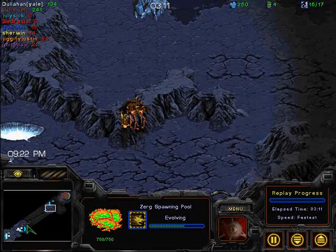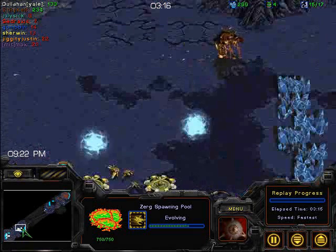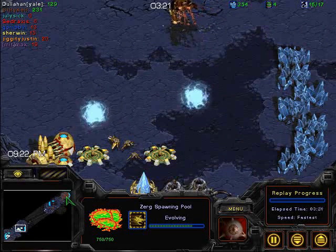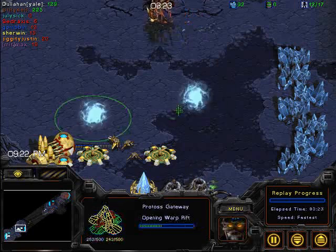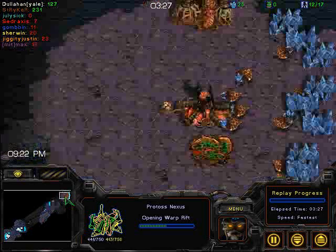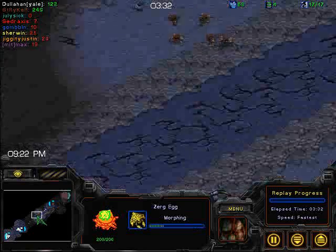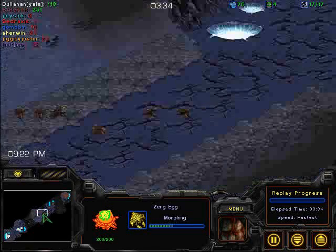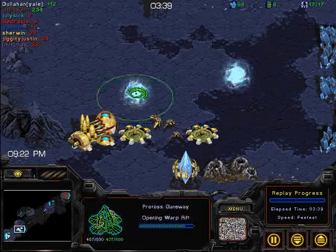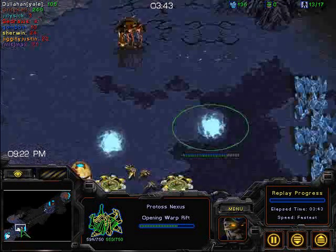That is an important thing to notice: if he builds just one hatchery and then goes for Lair, it's obviously going to be a fast tech build. If he gets two more hatcheries, especially if he double expands, it's going to be more of a standard build. We'll see what he does. Right now it doesn't look like he's resuming gas mining, so he's probably going to go for a three-hatch opening. He's got about 12 lings actually, so I don't know what he's thinking right now — but maybe he's just thinking about going for it. That is a possibility.